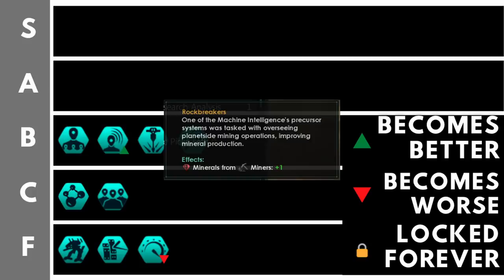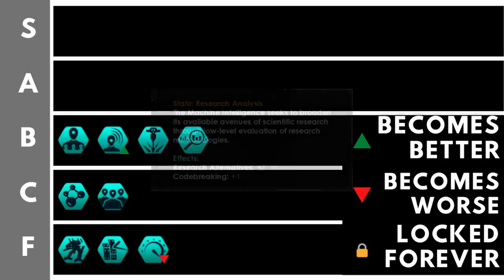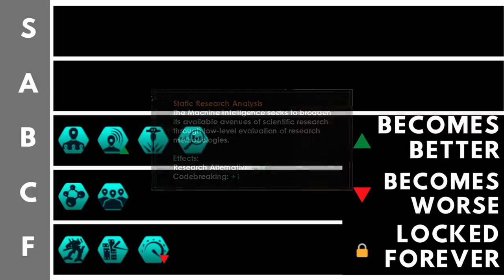Rock Breakers gives plus one mineral on all mining drone workers — a plus 25% increase to the base output of miners — which puts it right at the top end of B Tier. However, plus one extra mineral isn't that important and it's not a personal favorite, so it stays in B rather than A. Static Research Analysis is quite nice, giving plus one research alternatives and plus one codebreaking, which helps you specialize and get the technologies you need much faster.